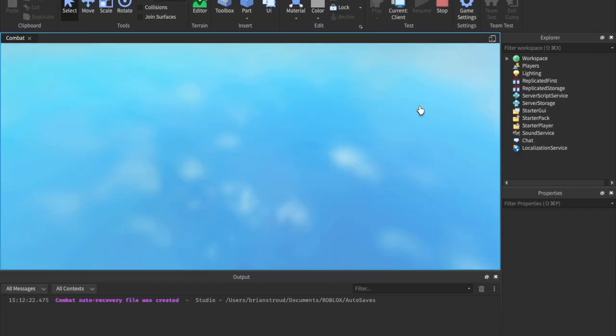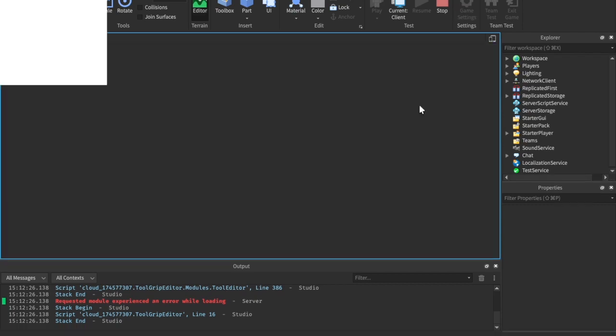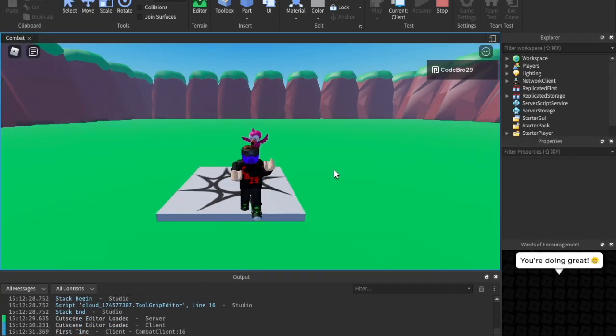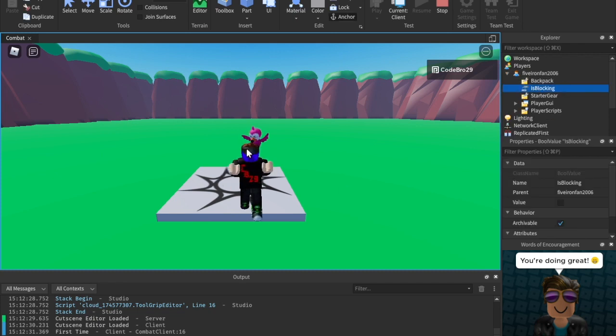Let's go ahead and hit play. If we press the B key we should be able to block, and it will not let any player do damage if they try to hit us. So we can attack, and we can also block — there we go, it works! Let's come in here into Players, my username, and then isBlocking — let's block, and as you can see our blocking value has been set to true and false. So we can't be attacked while we're blocking.